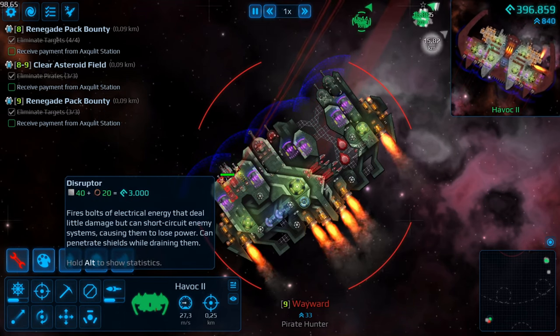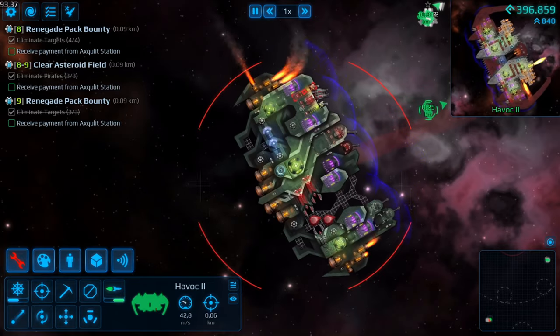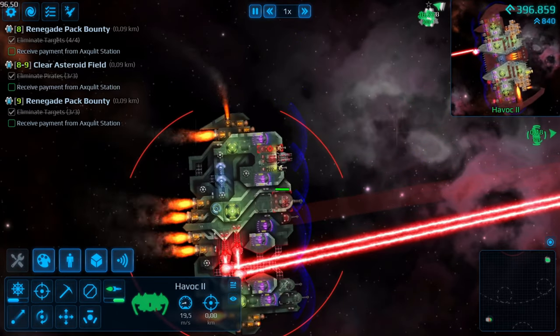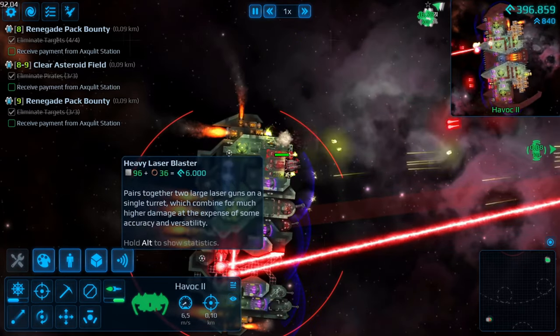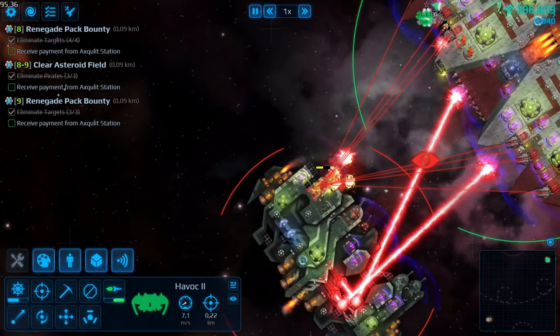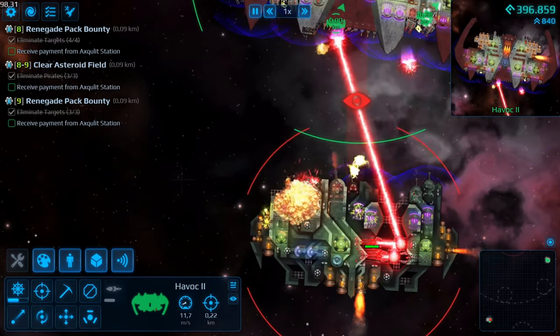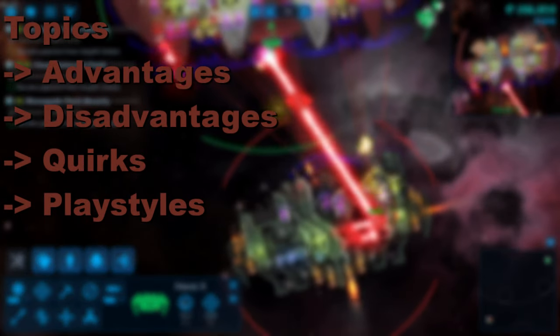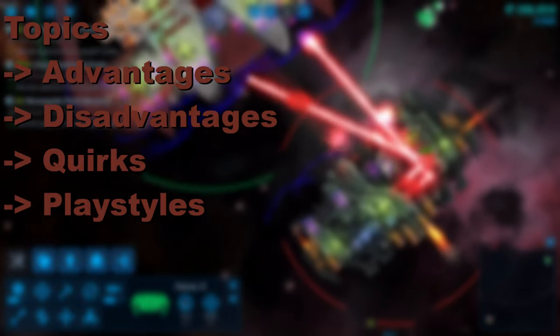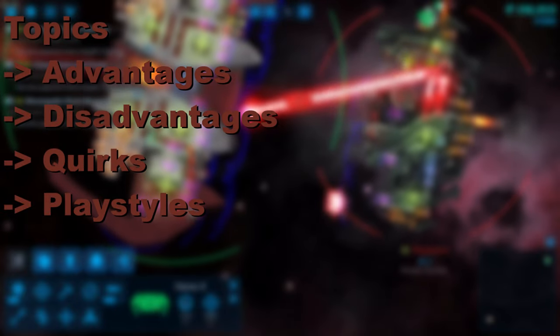Lasers. Probably the easiest weapon to pick up, but also the easiest to mess up. It shines with its simplicity, yet offers enough ways to optimize its usage. And thanks to the longer shape of the blasters and prisms, it allows the engineer to be a bit more creative with their design decisions, instead of creating wall number 407. This guide will cover the following topics: advantages, disadvantages, quirks and recommended playstyles, as well as mitigating certain problems through decent design.